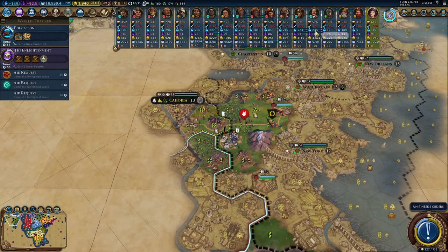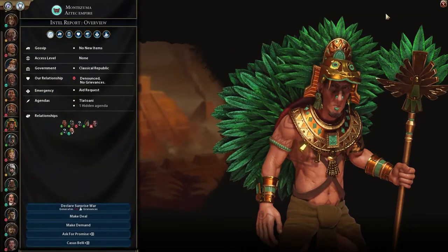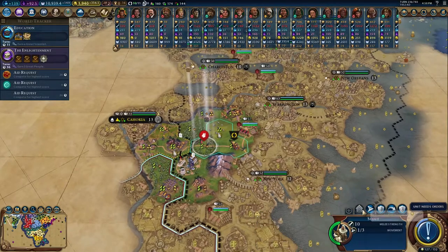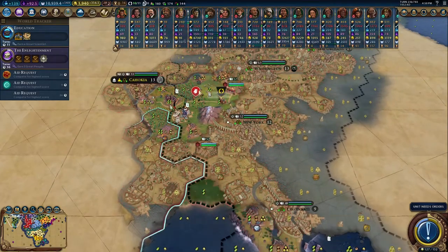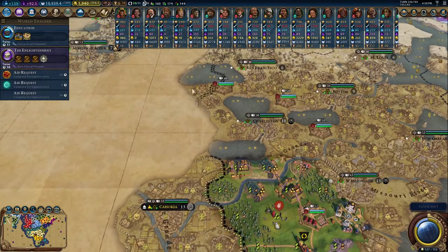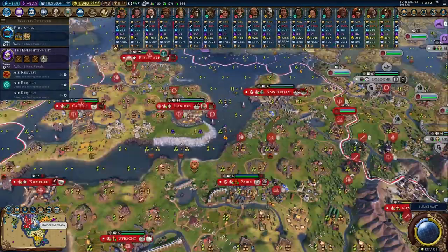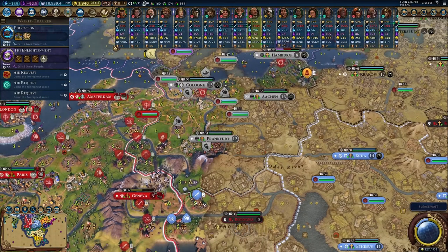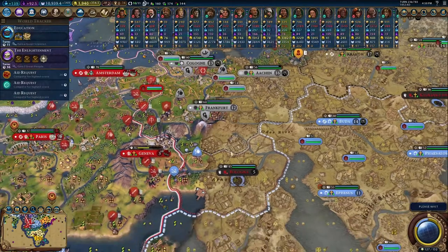Where are the Aztecs — are we still denounced by them? We can't get open borders — unfortunate. In five turns we can do a formal war on Germany, whose empire is rapidly shrinking, having lost their two most southern cities. Greece denounced us too, so we can expect war with Greece.